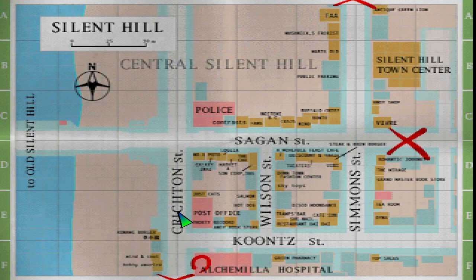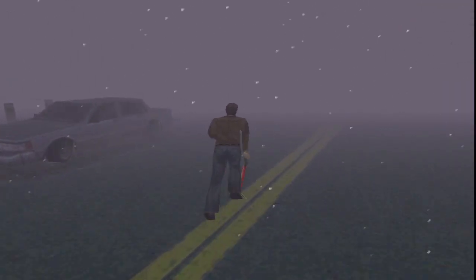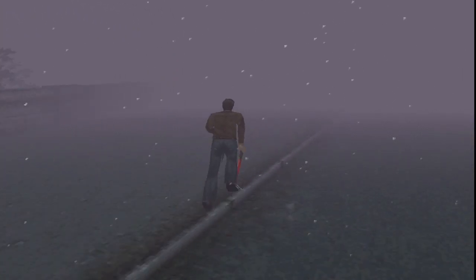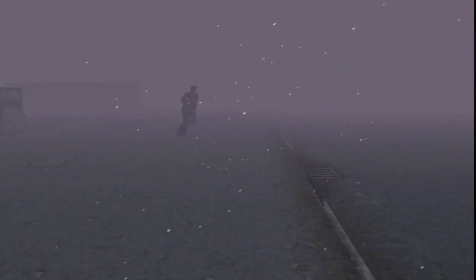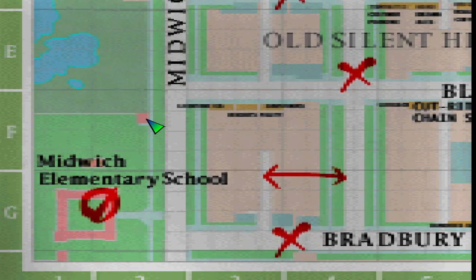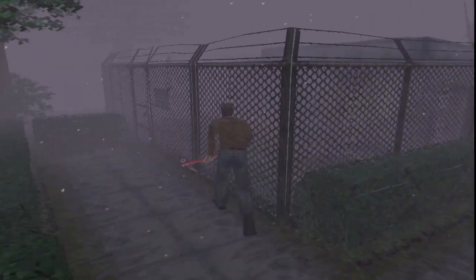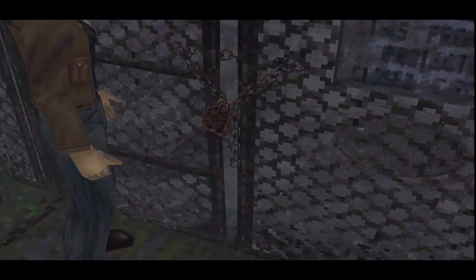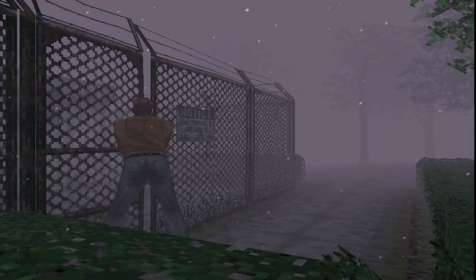I think we go back to Old Silent Hill, and then we go near the elementary school. I'm going to guess there's only one elementary school in this place — each town ain't big enough for two elementary schools. Oh! Midwich Elementary School! Oh! This must be the waterworks Lisa was talking about. Thank God, I didn't want to have to run all the way through Old Silent Hill.